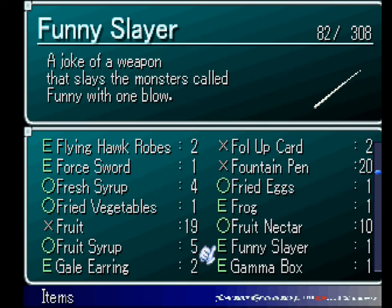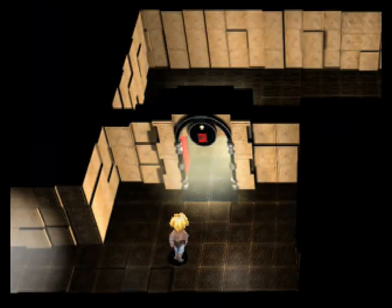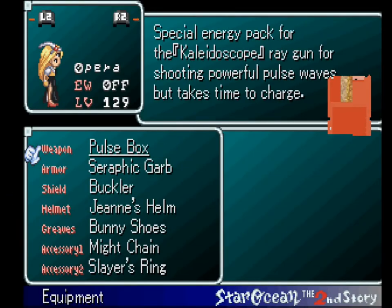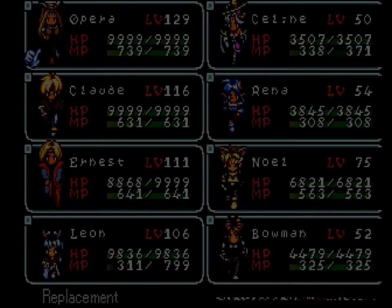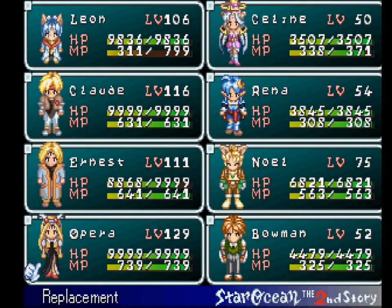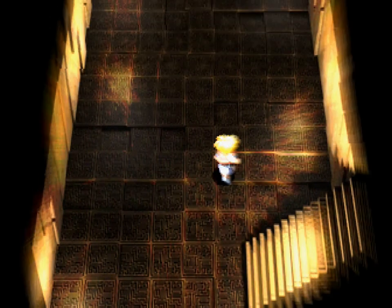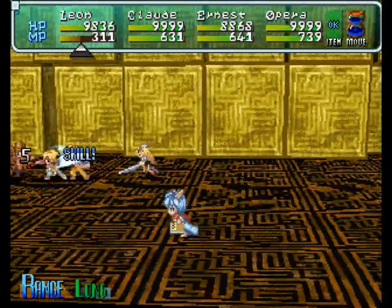There are going to be some funny monsters on Floor 6 and the Funny Slayer does kill them in one blow. There are some gray metal ones that appear occasionally that you can't defeat without having the Funny Slayer. We will get one on this floor as a reward for defeating the final boss here, so don't sweat it. I'm going to give it to Opera, and I will probably use Leon because no one else is going to be able to do too much to the gray metal guys. I'll probably also leave in all of the battles just because these are going to be super fast, super easy.